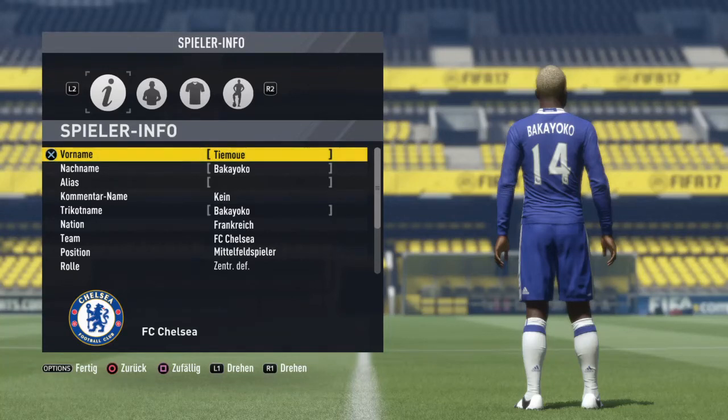Welcome to this video. In this video I recreated Timurier Bakoyuku, the new player from Chelsea. They signed him from AS Monaco for 40 million pounds. And he's a very good midfield player in the defense and also in the offense.